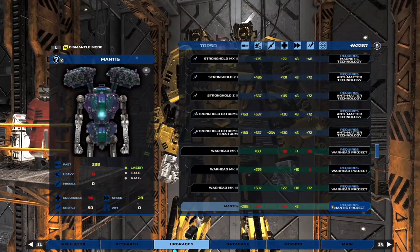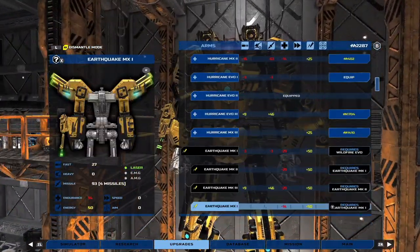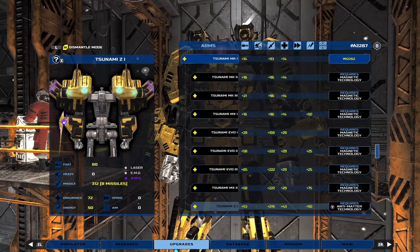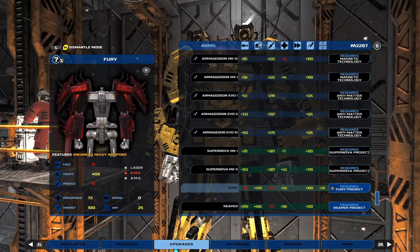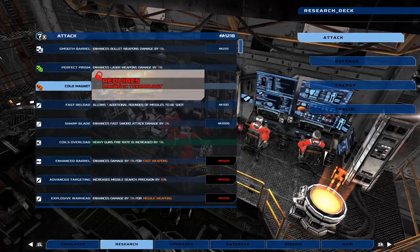All these items cost money to upgrade, which you earn as a reward at the end of missions. The money you receive is also slightly based on how well you perform — if your aiming is really good, you'll see an uptick in the cash you receive. There's also a leveling system, though leveling basically just increases your health and acts more as a gate to unlocking new types of weapons and specializations.